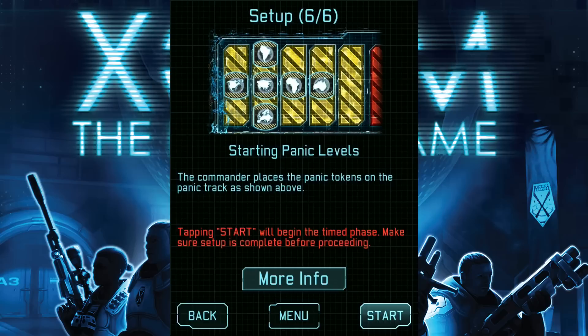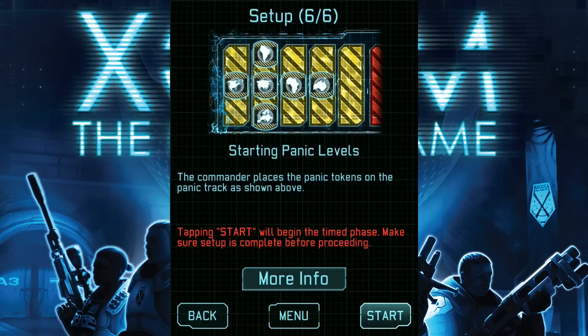During the timed phase, the central officer will hold the app and read out to the players the instructions that are given, indicating which player can take what action. After another player has completed their action, they should let the central officer know, so the central officer can complete that and then give out the next instruction. So let's go back to the app and start the timed phase and see what happens. We're back at the final screen of the setup, so I'm going to tap start. And from here, I can begin the timed phase by tapping begin round one.